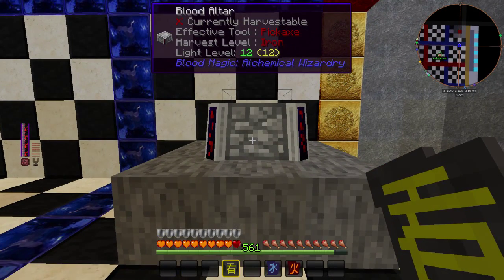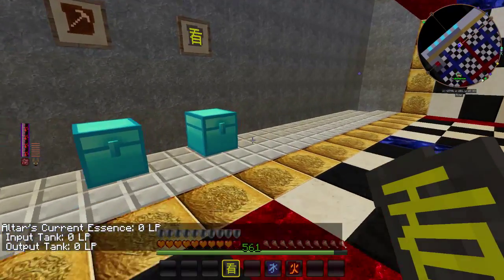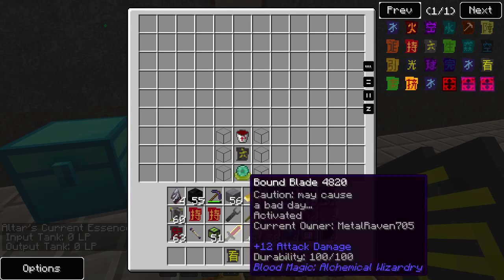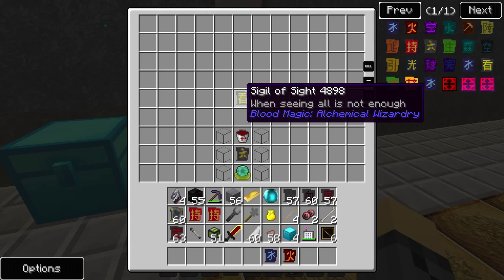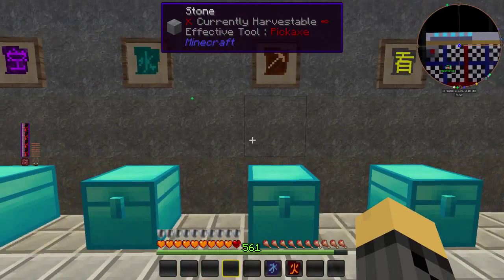Right-click the Sigil of Sight on the blood altar and it shows you what's in the input and output tank. Sometimes when you right-click on your orb of sacrifice you won't notice blood going into your blood altar right away — it could simply be filling the input tank. The Sigil of Sight allows you to see this.